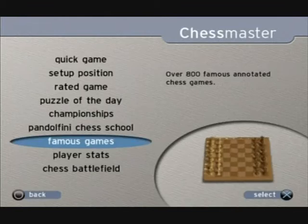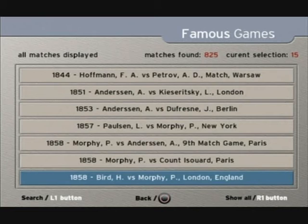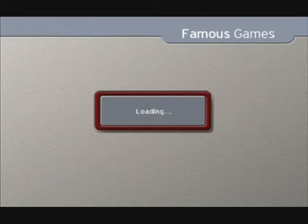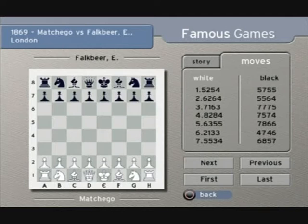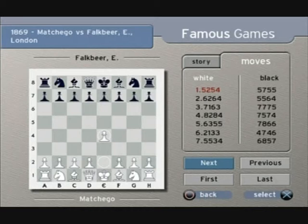You can also check out Famous Games and there's 825 of them. There are a lot of modern ones as well — you've just got to scroll through them all. You can check out the story for each of the games and the moves as well. Every time you press next it will show you the game move by move. That's a pretty interesting feature.